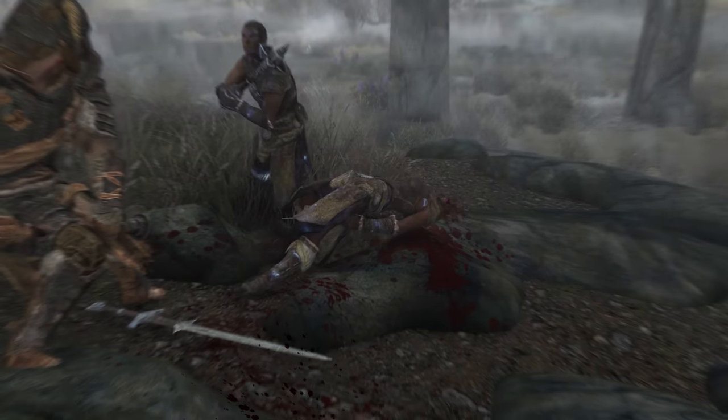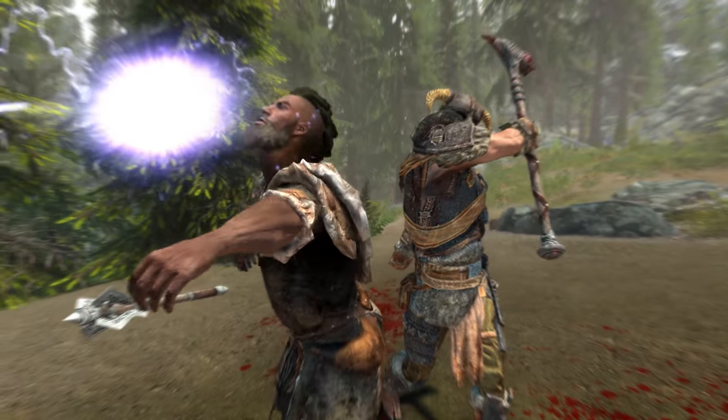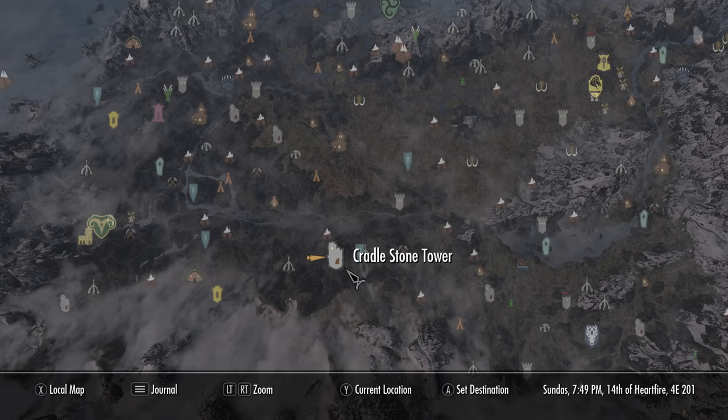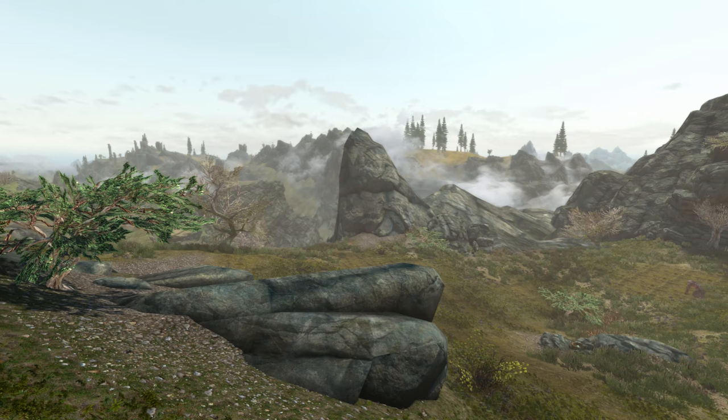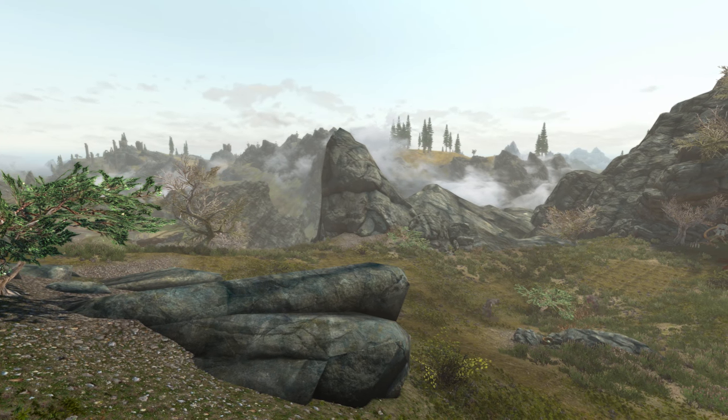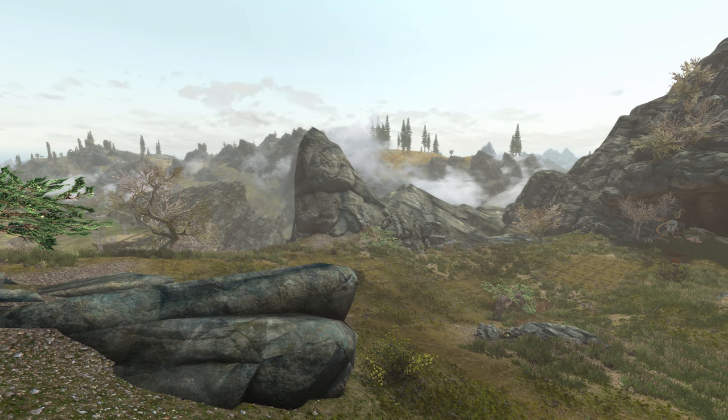Getting it is super easy — no quests, no dialogue, no tricks, just trolls. We'll want to make our way to this spot right here on the map. It's just below Cradlestone Tower, which is in the southern mountains of the Reach. Below the tower, under the cliff, is this cave and two trolls who seem to be disagreeing about something.